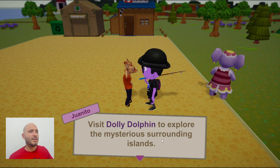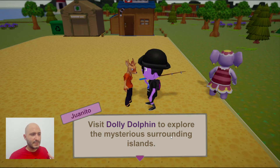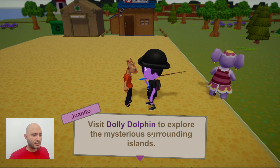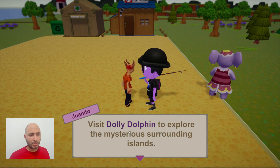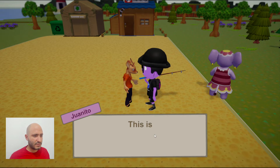Juanito is here telling us random advice. Right now he's telling us to visit the dolphin to explore the surrounding islands — and that is something I'm going to do for sure in this video. He's explaining why we should do that and how to do it. We need to buy the ticket — already did that — then go to Dolly and present the ticket.